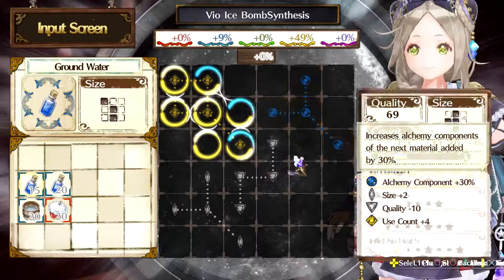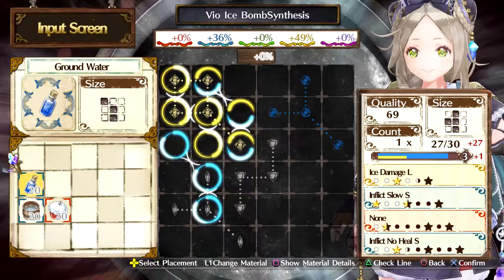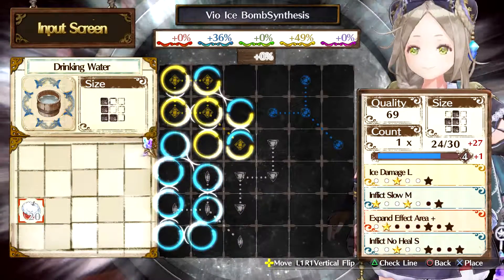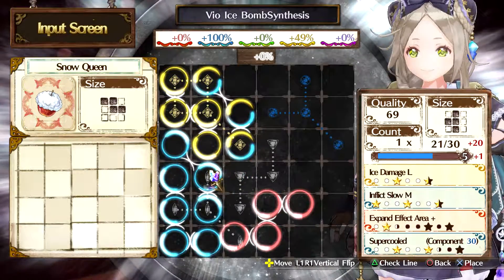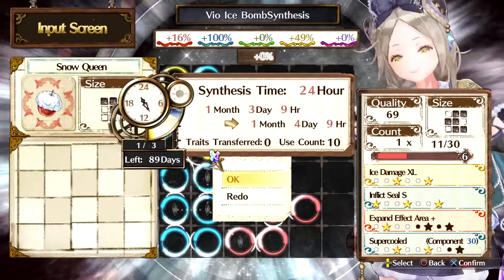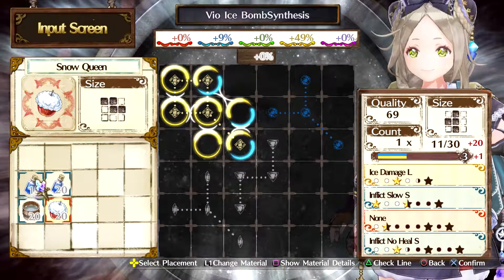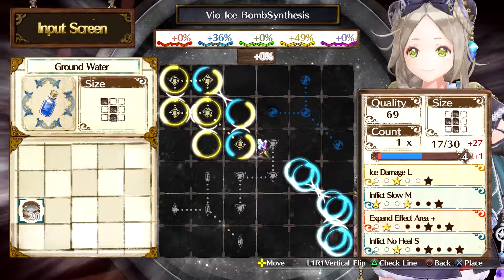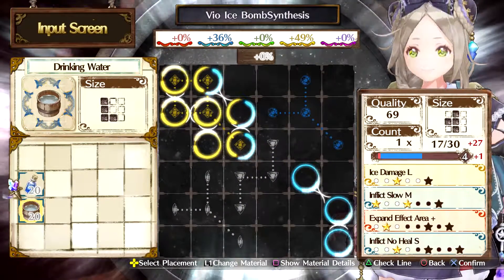I'm not too concerned about the rest but I don't want to hit the quality minus ten, so I'll just do that. Size plus two — I don't think that matters. That's what we want: material set. I'll put this here, I'll put this here, I'll put this here.